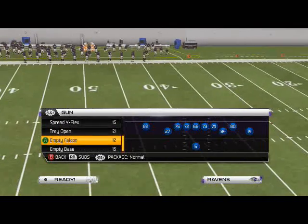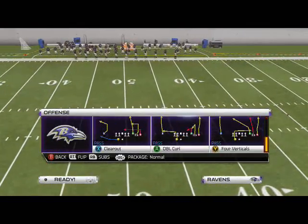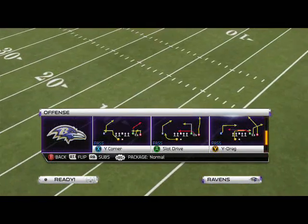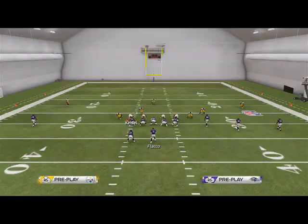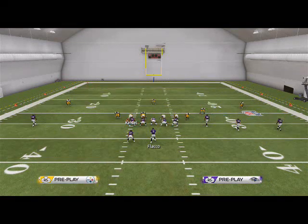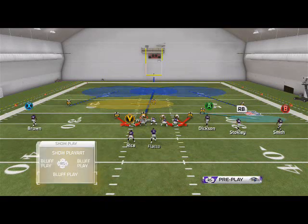This is going to be able to send two guys free, and you're only going to have to make one adjustment to it. Actually, you can make two adjustments, and it's going to help out your coverage a little bit. All we need to do at the snap of the ball is crash our defensive line out, and then we can zone this linebacker.